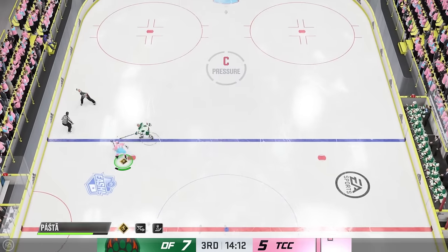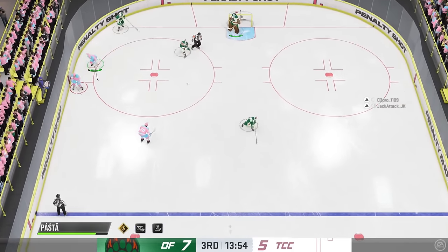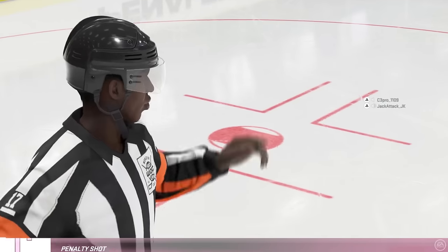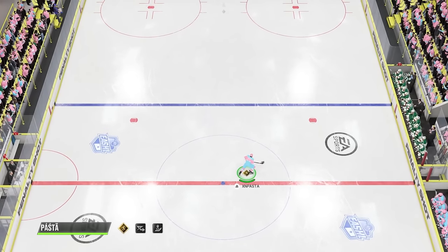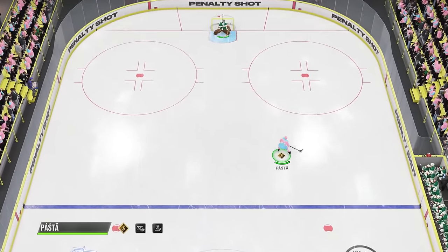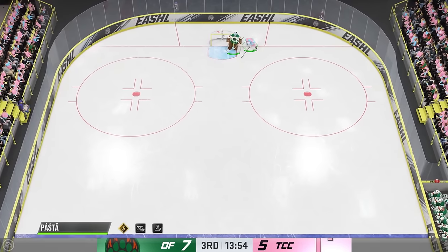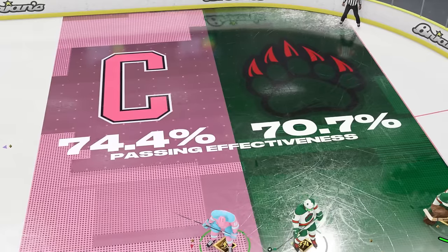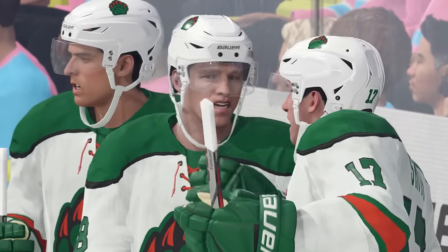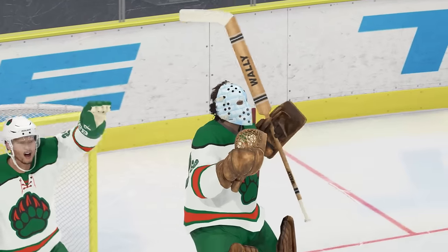Fourteen spins on the wheel. We draw a penalty and we are going to get a penalty shot here. Do we do something fancy or do we go for the point? We're going to try the Datsyuk flip. We're coming in - get in - no. It was on the line. The goalie didn't even react to it. I probably should have gotten a lot closer. That is going to do it. We got five points this game and nine goals against the computer.